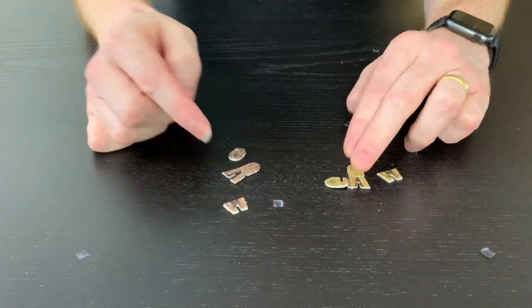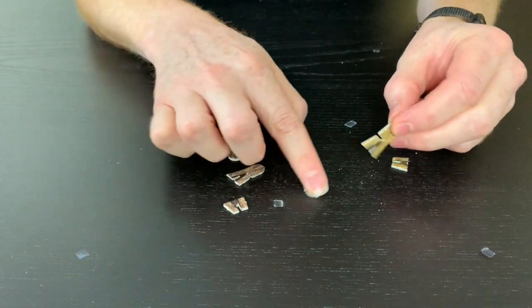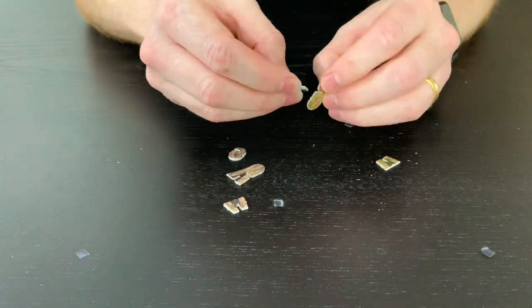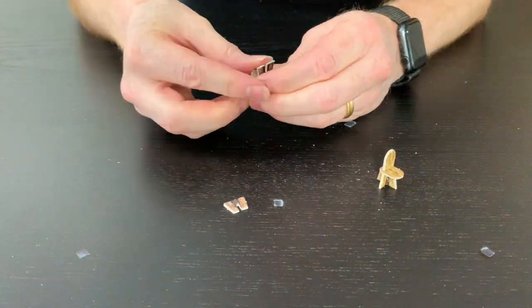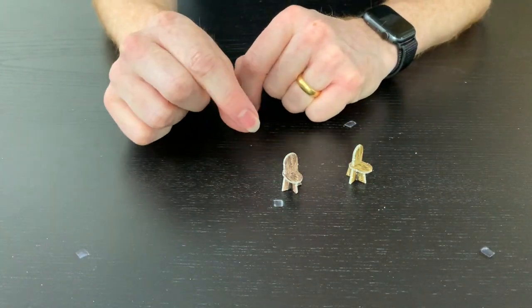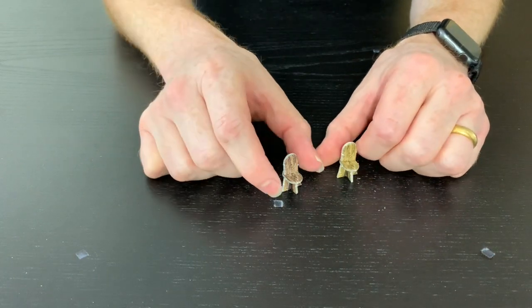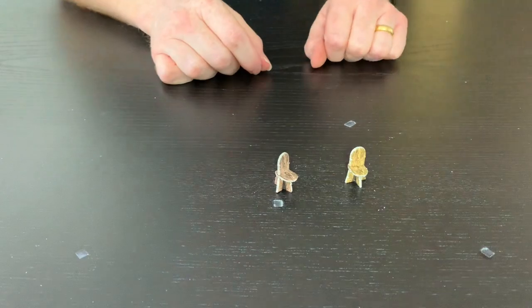Here are a couple more chairs from this set — again very simple. You slide the seat in first and then put this piece underneath. Two very simple chairs. One of the slots is a bit tight so I just adjusted it. You probably don't even need to glue those but you can if you want to.